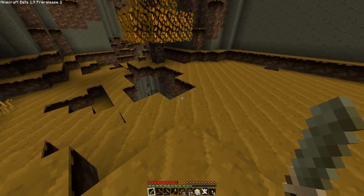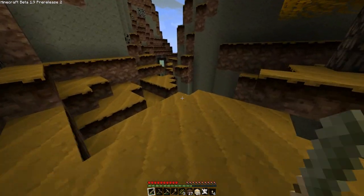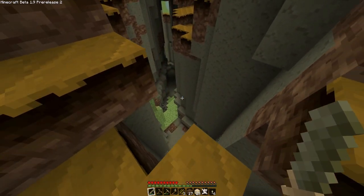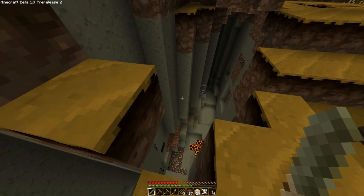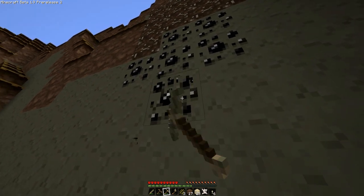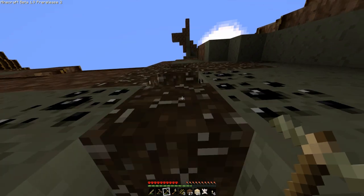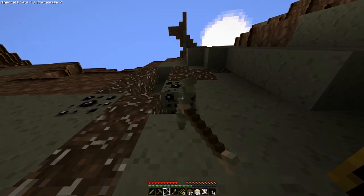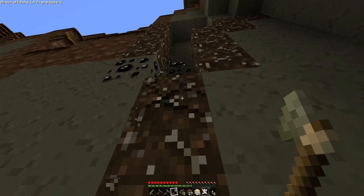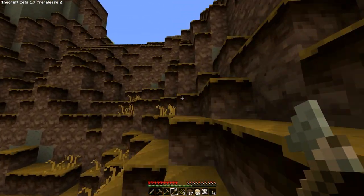Don't sprint. Another thing that Notch needs to change is the sprint — I hate double tapping because when you're inching forward, you always start sprinting. Sweet, there's a ravine. Oh, this is not going to be good. Come on. Forget it. I hate gravel. It's the worst block in the game.